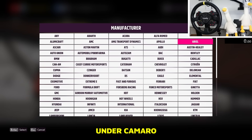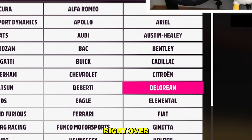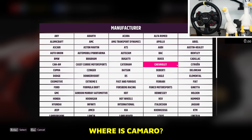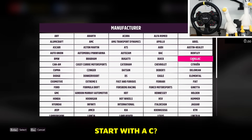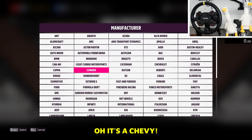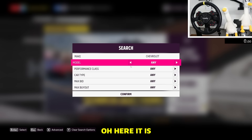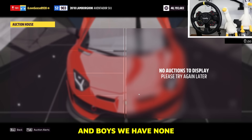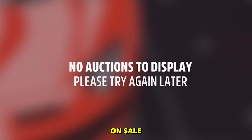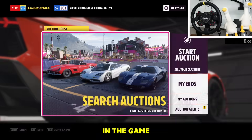The next rare car is under Chevy — we need a Camaro. The Pro Stock Camaro right here. Let's see how many are on sale — and there are none. So we are going to try to grab the fastest drag car in the game.